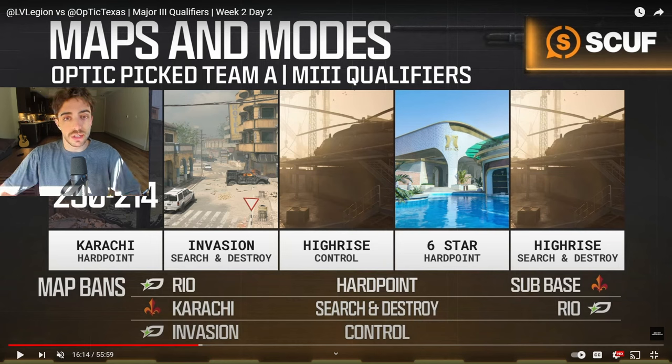First things first, we'll talk about Team A versus Team B. The team that gets to pick Team A or Team B is the one that wins the coin flip if it's an online match, or if we're at a LAN tournament, it is the team that had the better seeding going into that major — whoever had the better record or finished in a higher seed gets to choose what they want.